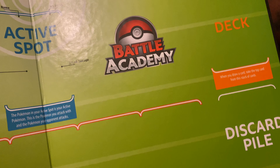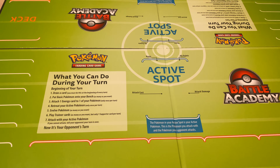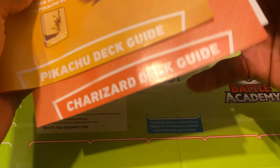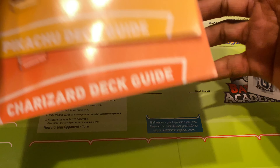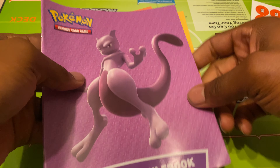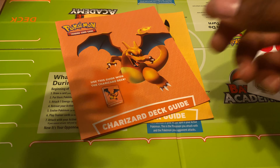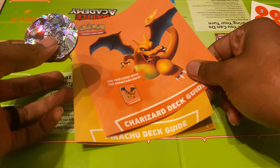So it's a two-player board. I'll use this for the video since it shows everything. You got a bunch of damage counters and stuff, you got the Pikachu deck, the Charizard deck, and the advanced rulebook — which I want to read myself, so I'll keep that for a while.